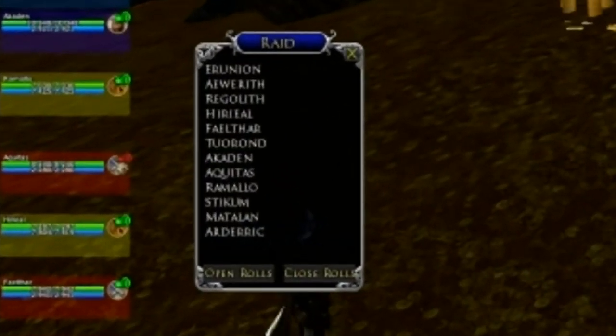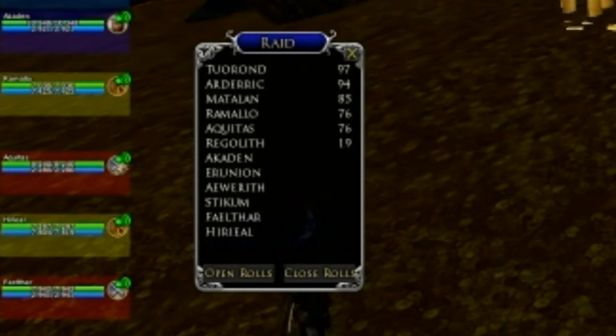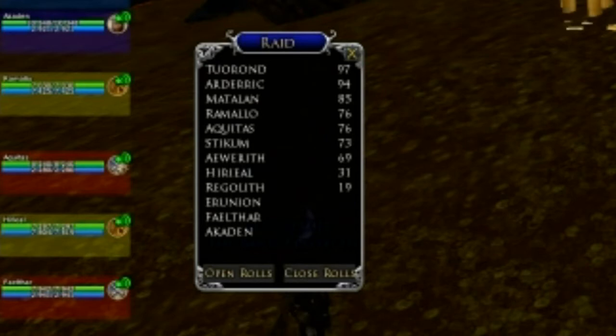Raid Rolls is a simple and effective solution that you might decide you want to try out. You load the plugin just before everyone is looting on gear. You link the gear to roll on in chat as normal so everyone can have a look at it and decide if they want it, and then when those rolls come in, the plugin sorts them for you.